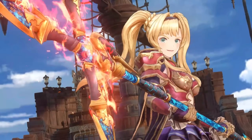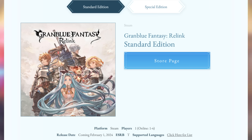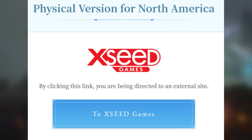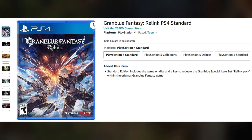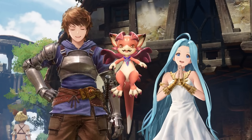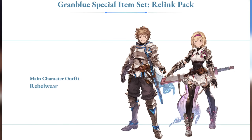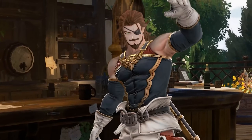The most basic version of the game available is the Standard Edition. You can buy this digitally for PlayStation on the PlayStation Store or for PC on the Steam Store. If you want a physical copy, that'll be available for PlayStation only from Amazon, XSEED, or your local game shop, which is Target for our American friends. Aside from the physical copy including the game box and disc, all copies of the Standard Edition include the base game. Only PlayStation copies of the Standard Edition, however, will include a key to claim the Granblue Special Item Set Relink Pack, which is a set of items you can use in the original Granblue Fantasy browser, Android, and iOS game — not this new one.